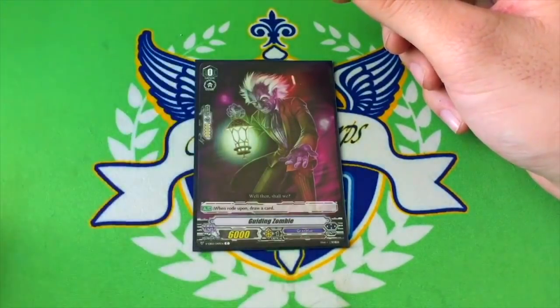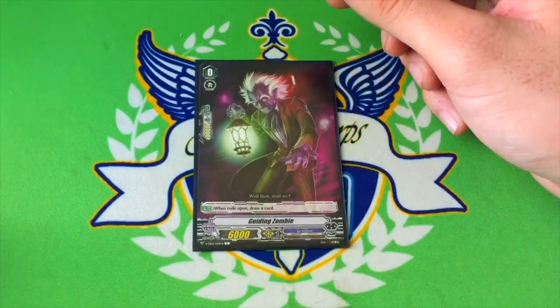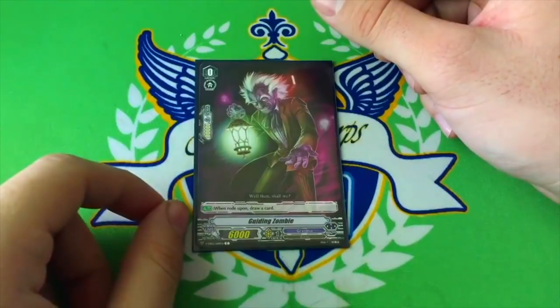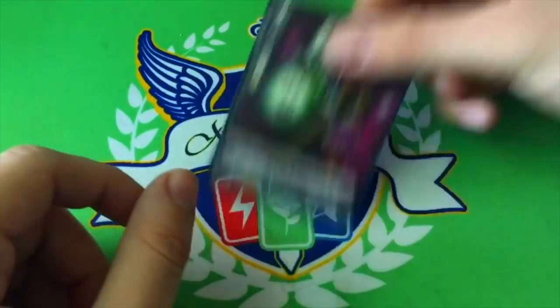Baskirk wasn't that good back then — he was really terrible. But now he's good, so I built the deck. Guiding Zombies is your starter, your only option. Right on top of him, draw a card.